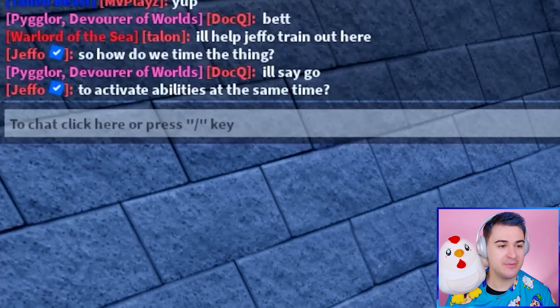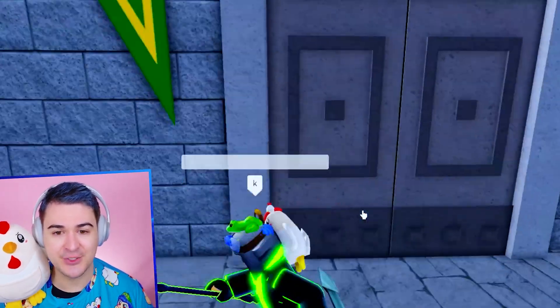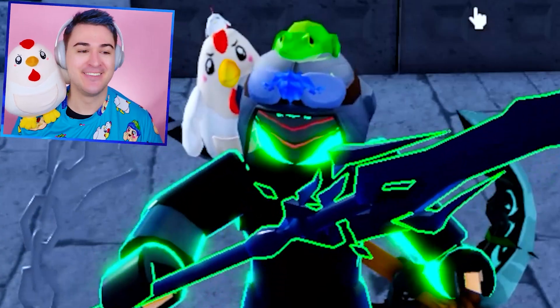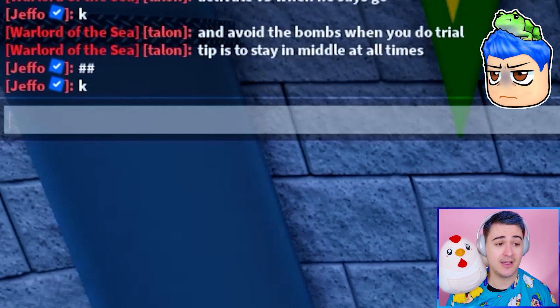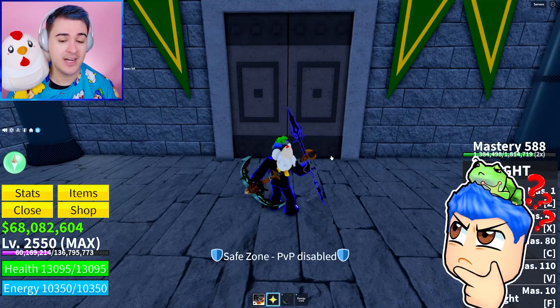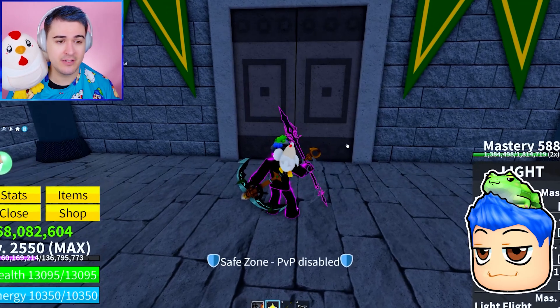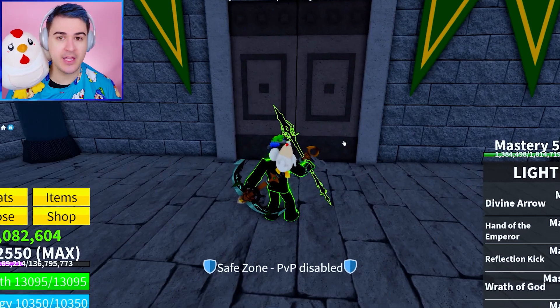We have to activate the abilities at the same time — let's try not to mess this up. I'm nervous. What is even behind the door? Avoid the bombs when you do the trial — the tip is to stay in the middle at all times. I don't know what to expect, I'm kind of nervous. Apparently mink is the hardest. We got it, we got to focus up. Let's go!